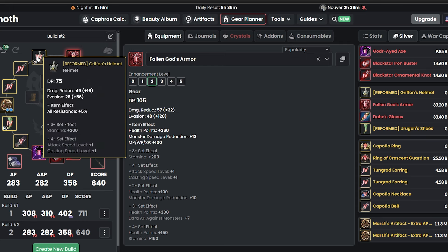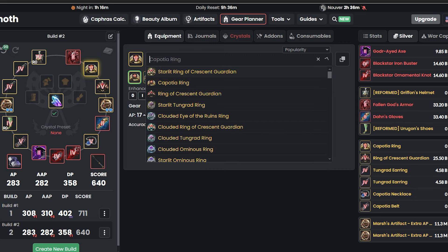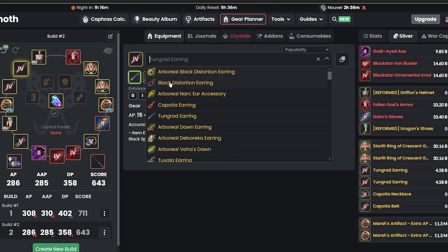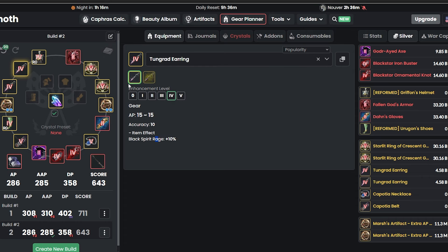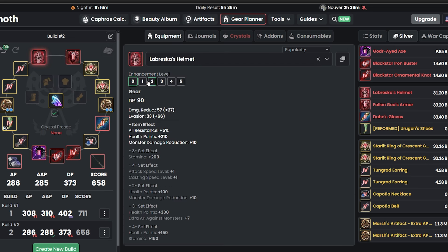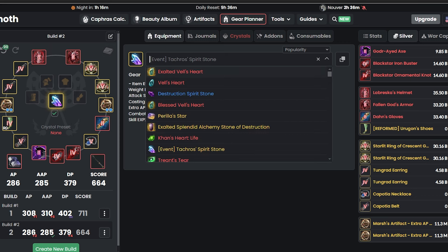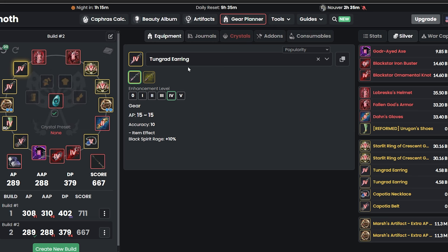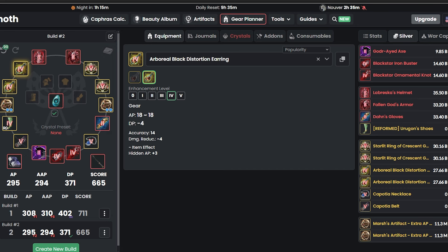After that, work your way up step by step. Start working on your rings again, and when you start grinding at higher locations, work on your cups and get yourself the Starlit Ring for 3% critical damage. Eventually change Tongrad earrings to something better like Black Disto, so don't put cups on those yet. Work on your helmet getting up to Labresca eventually, and pre-order the Velsheart — it takes a long time, it took me about six months — so invest in that as soon as possible. Start changing earrings to Black Disto and add cups for hidden AP.